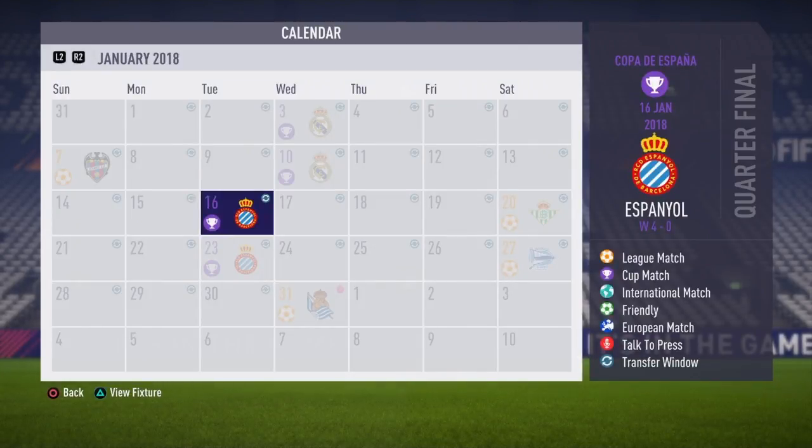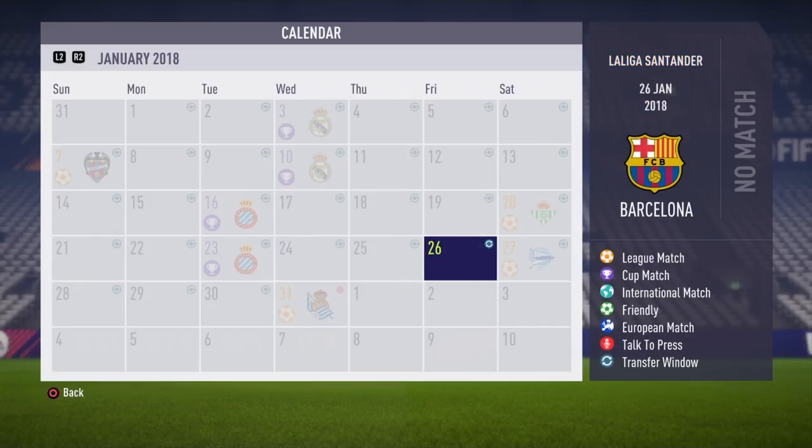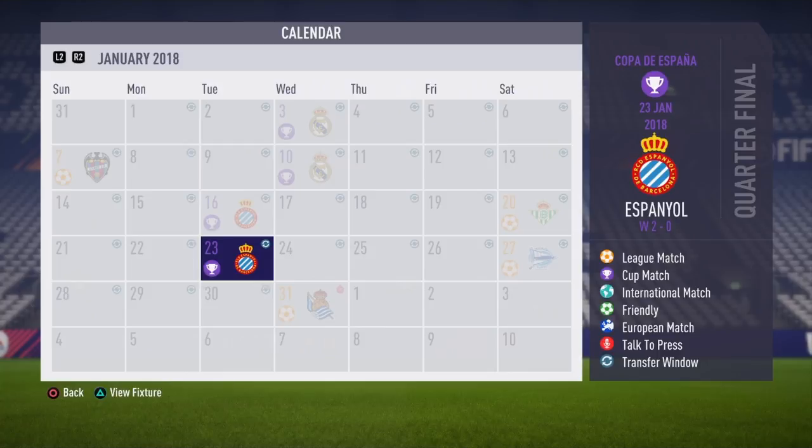Hey what's going on guys, it's English Devil here bringing you a brand new video. This is episode 10 of the Barcelona career mode. I made a little bit of a mistake — I accidentally messed up the recording. So I'm going to do a little recap of what happened in the episode. It was the January transfer window and we won against Espanol 4-0.